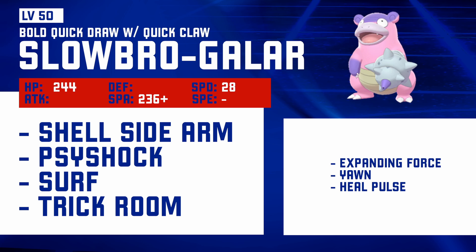Moving on to Galarian Slowbro now, with the Quick Claw. You want to be making use of the Quick Draw and Quick Claw combination as much as you can. I'm pretty sure they do stack — quite confident in that. And if it is the case, then it's a 44% chance that you'll be moving first in your priority bracket. That's decent odds — that's better than a Scald Burn, better than a Rock Slide flinch. So that's entirely reasonable.